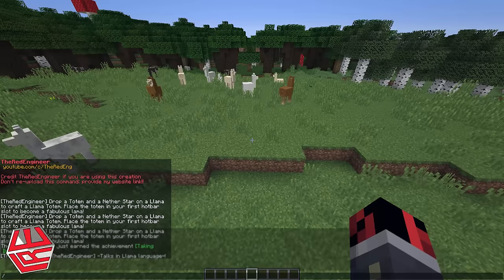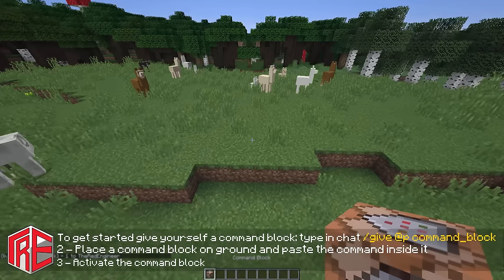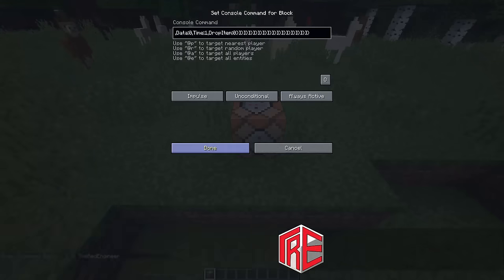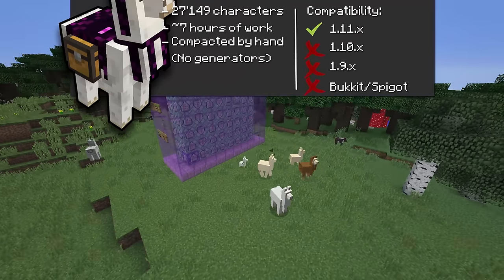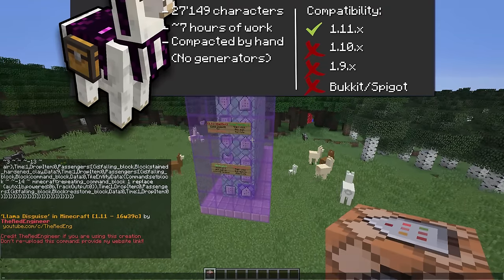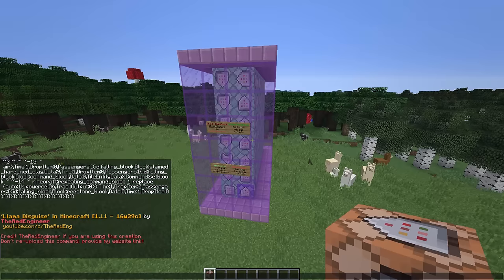To get started, you'll need to give yourself a command block using the command: /give @p command_block. Hit enter, place it down, paste the command inside, click the button, click done, and you'll get your one command creation generated in just a few seconds. Once you're done with the machine, you'll see llama disguise in Minecraft 1.11. Make sure you are in 16w39c — in older snapshots it will not work.